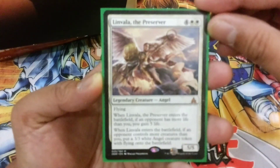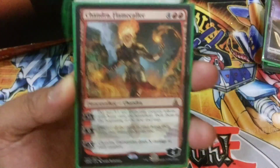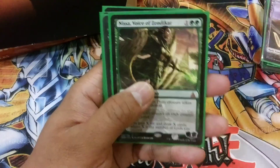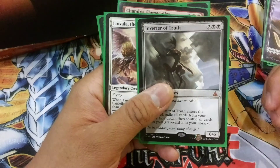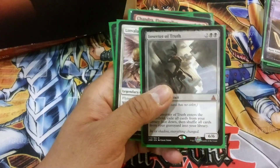The first one is Liwana, Chandra, the full-art Nissa, Voice of Resurgence — 2 planeswalkers in a box, what can I ask for more? Kalitas and Inverter of Truth. This is the mythic that I have as a playset.